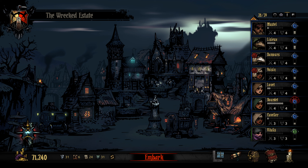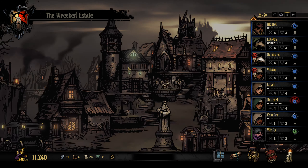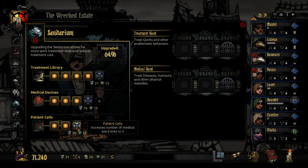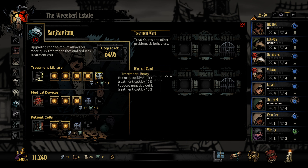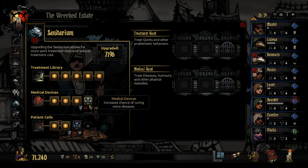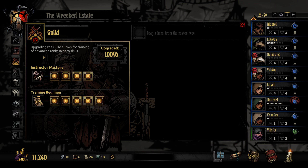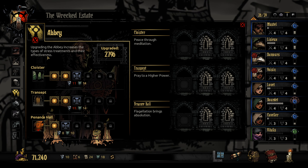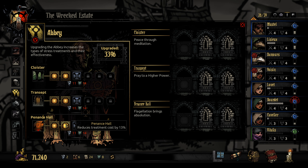I'm going to go back here and do a few things. We're going to upgrade a few things. Sanitarium was one of them. I could increase the number of medical ward slots to 3, or increase the chance of curing an extra disease. But really the best use is to reduce the negative quirk treatment cost by 10%. So we're going to do that. We'll get these later, but this is important because it's the most expensive thing. And then — I've already done the guild. Hielded icons and dogmatic rituals — I think that's it for now.